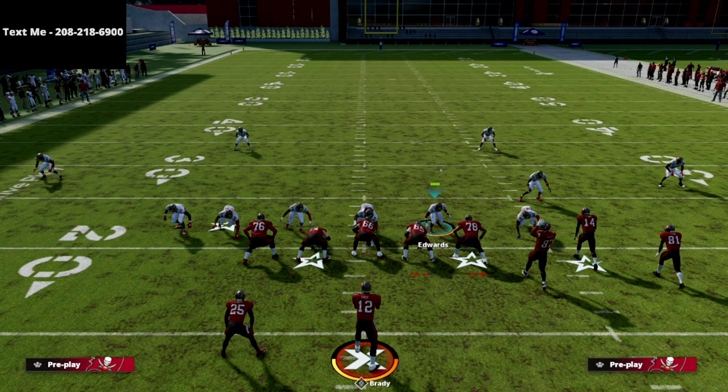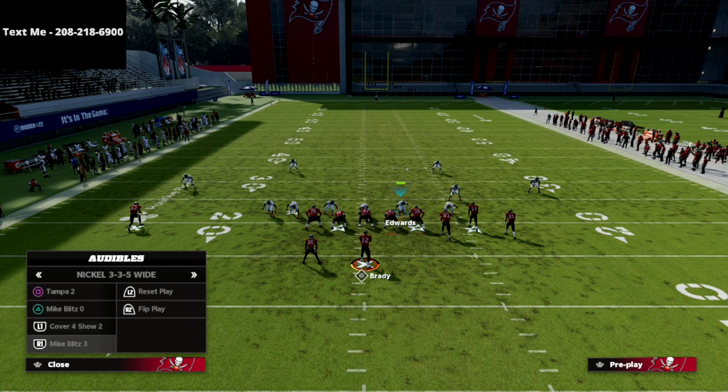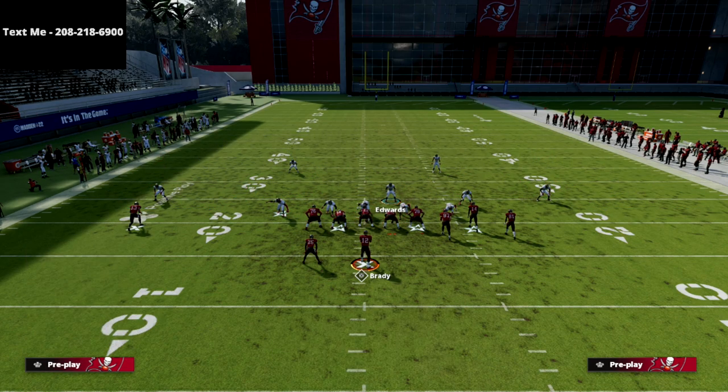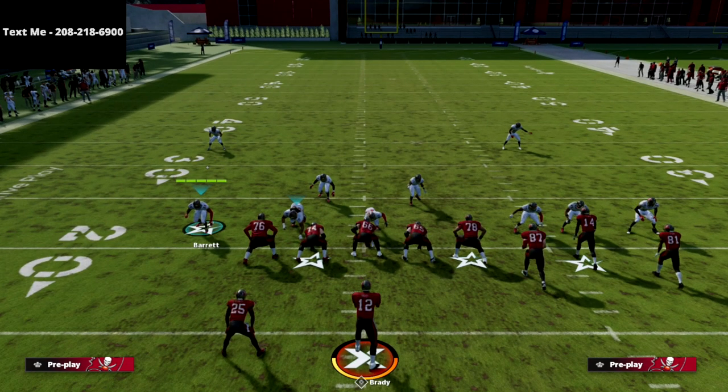If you want to learn exactly how I run my full 2-4-5 Odd defensive scheme, I'll put a link in the description. If you haven't switched to the Chicago playbook, I'd certainly encourage you to think about it — you can go from the 2-4-5 Odd to all of these other nickel sets, including the Nickel Triple, which has one of the best blitzes in the entire game.